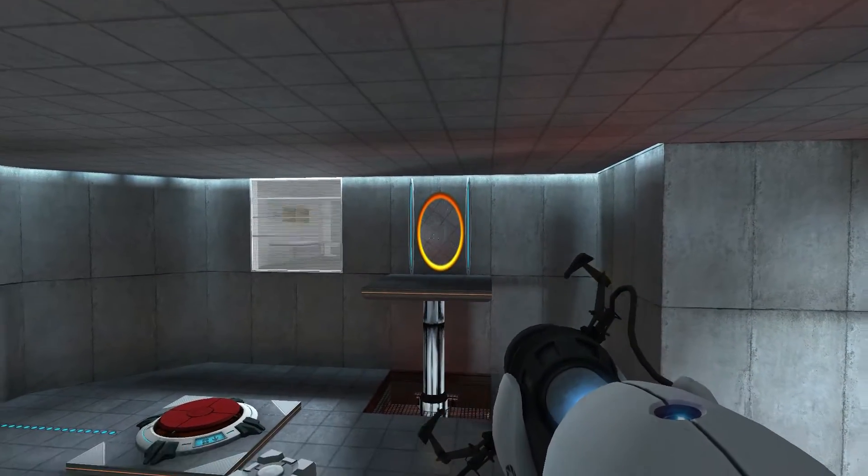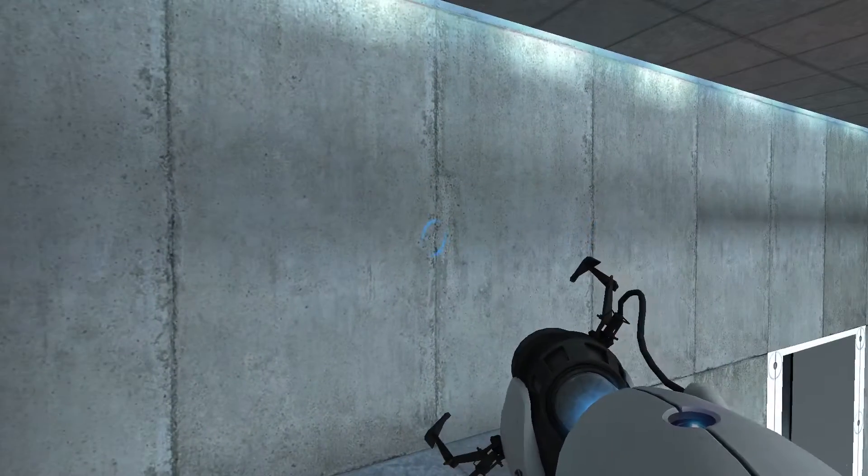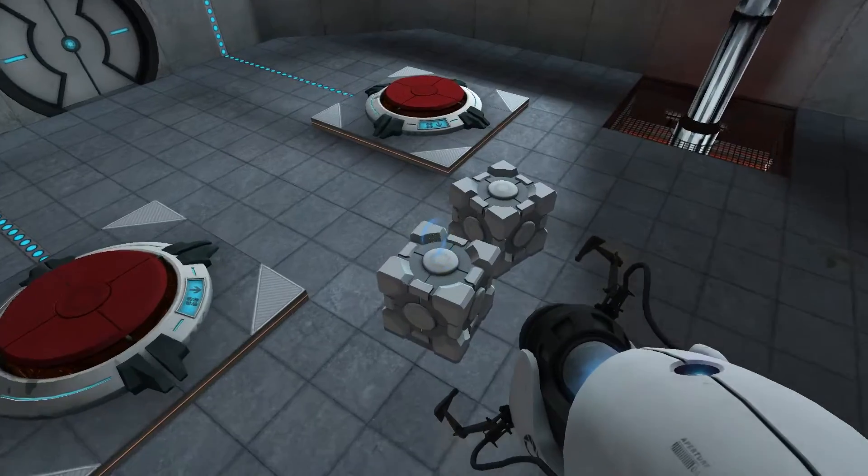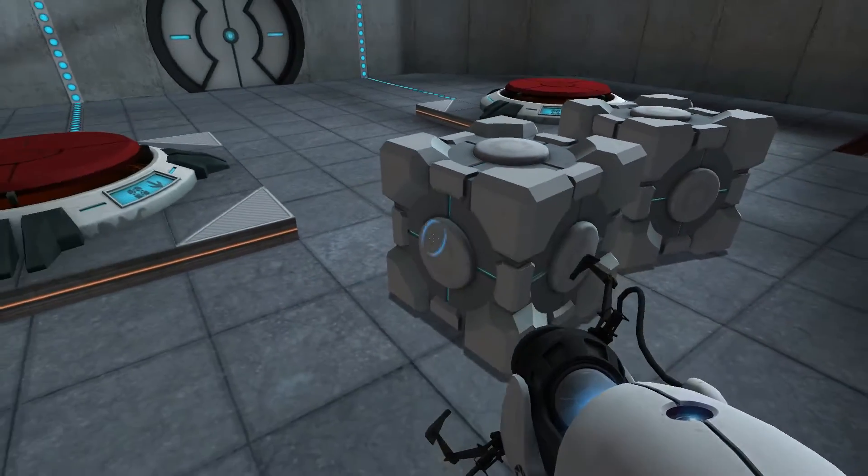This puzzle is definitely reinforcing that you can get boxes that are down there too, you can make portals far away, the portals still work together, blue and orange still connect, and boxes are important.